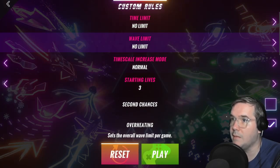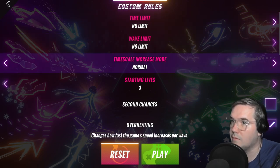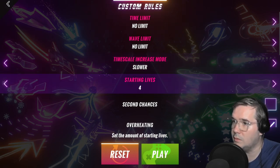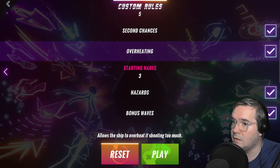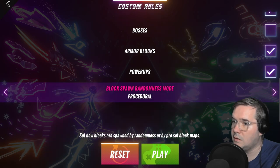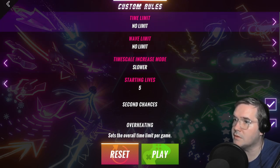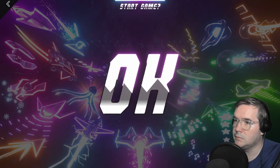Let's do the custom — I want to try that. I want to show you some gameplay of the graphics and that kind of thing. Time scale increase mode — lower, go slower. I don't want to go too much. Second chances — yeah, we'll do that, we'll keep that one. Starting nades. Hazards. Bonus waves. Bosses is not, surprisingly. That's pretty much it. I've got five more lives. Time scale increase mode is a little slower — it's not too different, but it's a little bit easier. Let's try it out. Alright, here we go.